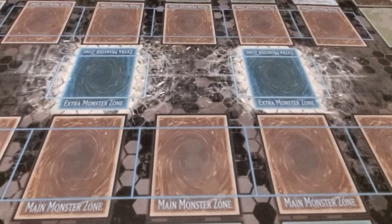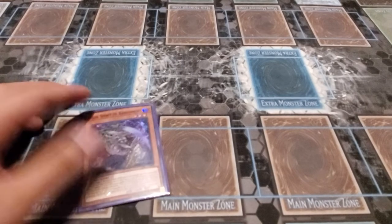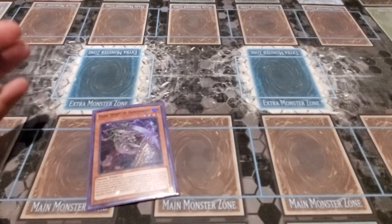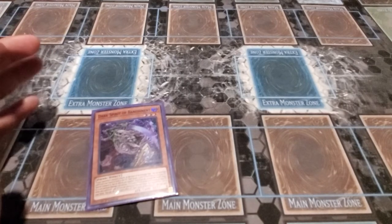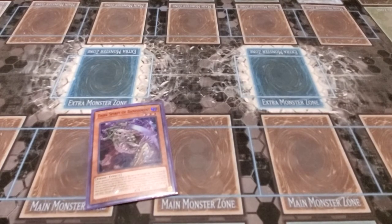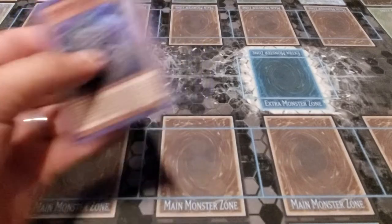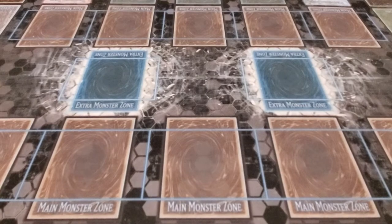We run Dark Spirit of Management. If your opponent's monster attacks, at the start of the damage step you can send this from hand or field to the graveyard to special summon a level eight monster from your graveyard with its effects negated. You get the big dog — a level eight fiend with 3,000 defense. And when a level eight fiend monster is destroyed, you can return this card from graveyard to hand, creating an endless loop.